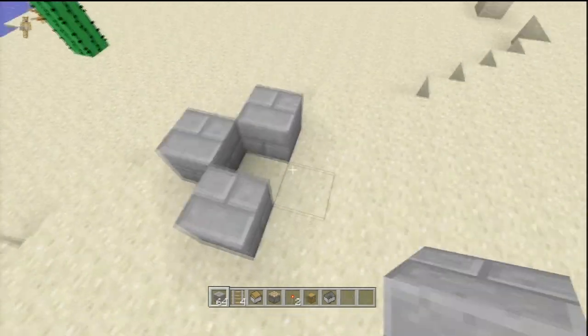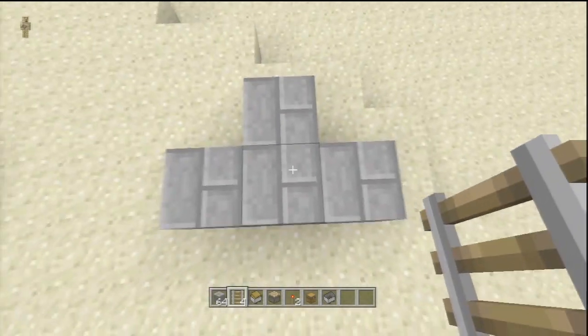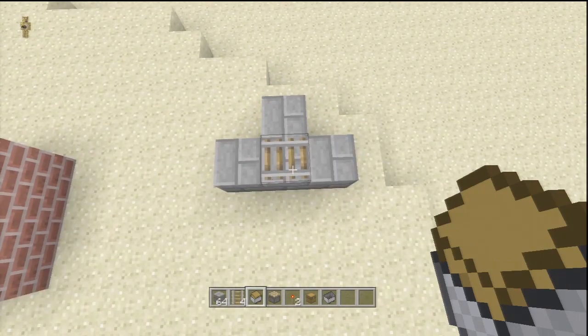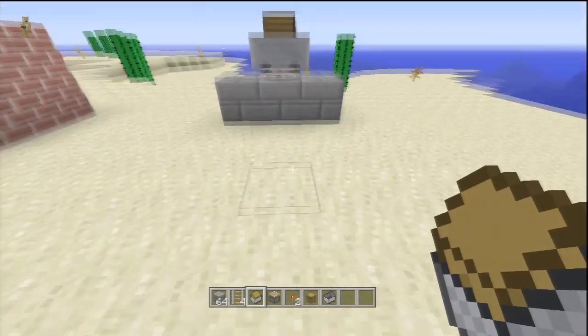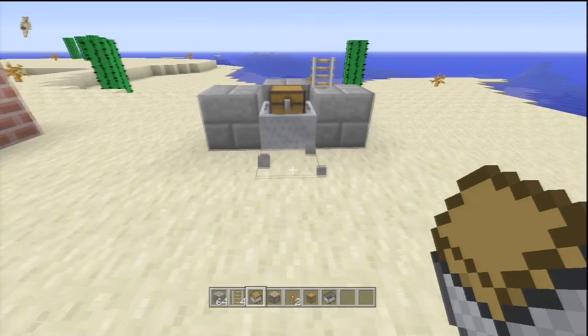Place three bricks like so and then place a fourth in the middle, so you've got like a T-piece from Tetris. Then place down minecart rails on the middle piece. Then on top of this you can place your minecart with chest.